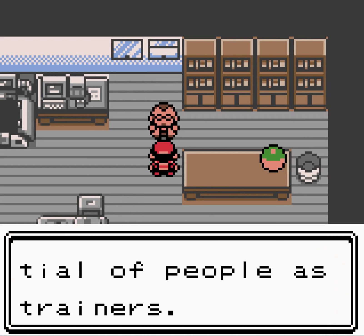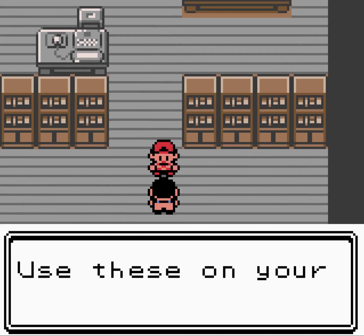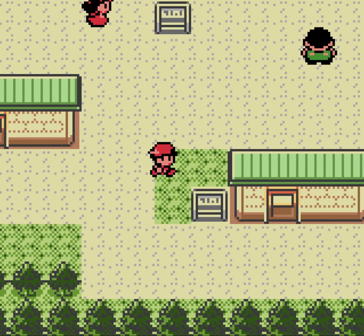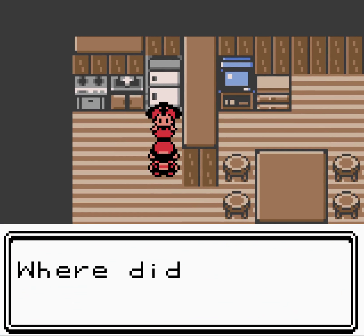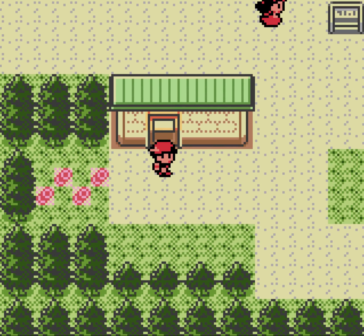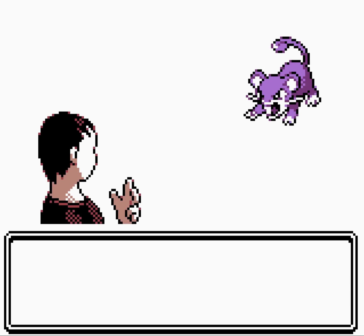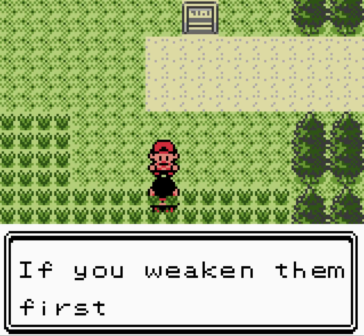The aide gives us some Pokéballs. We go to our mum and she offers to save some money — the best reason is so we don't lose all the money we earn from battles. Then we leave and this guy shows us how to catch Pokémon — all the usual stuff in Gen 2. The Rattata was caught.